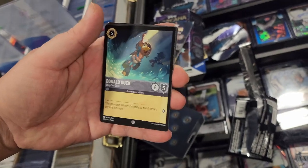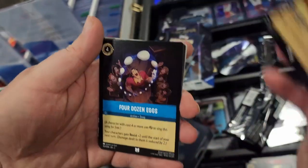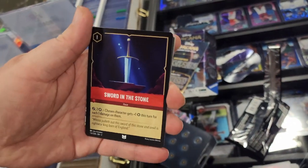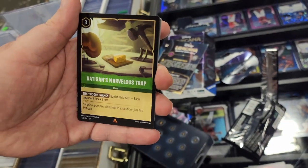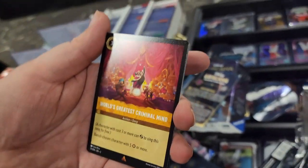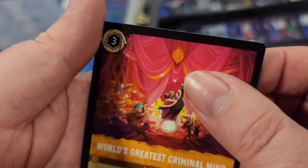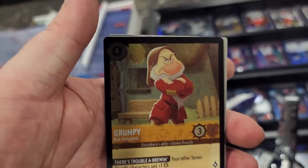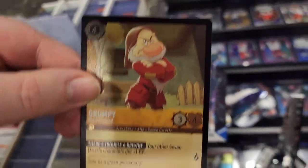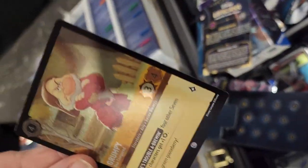Now our uncommons — Snow White, and Gaston Sword and Stone. On to our rares: Ratigan's Marvelous Trap, and World's Greatest Criminal Mind. And here's the foil — oh, Grumpy! That's a banger! I actually have Happy and Dopey over in my case, graded. And of course we've got the puzzle piece insert — Minnie. There it is!